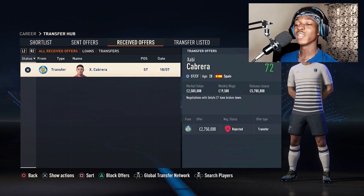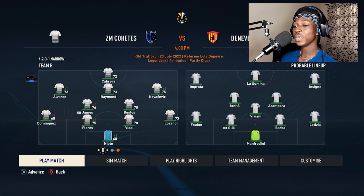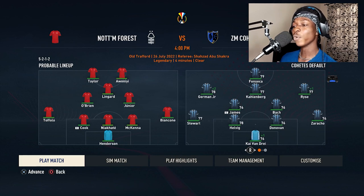Our first match is against Benevento, but I created a second team of lower-rated players for that one. I want the first match I actually play to be against Nottingham Forest. It sucks that Tuchel didn't get a win in his first match. Looking at our players' ratings, I think we should at least give them a run for their money on Legendary. I'll play this match to see how well the team does and whether I need to make changes in the winter window.